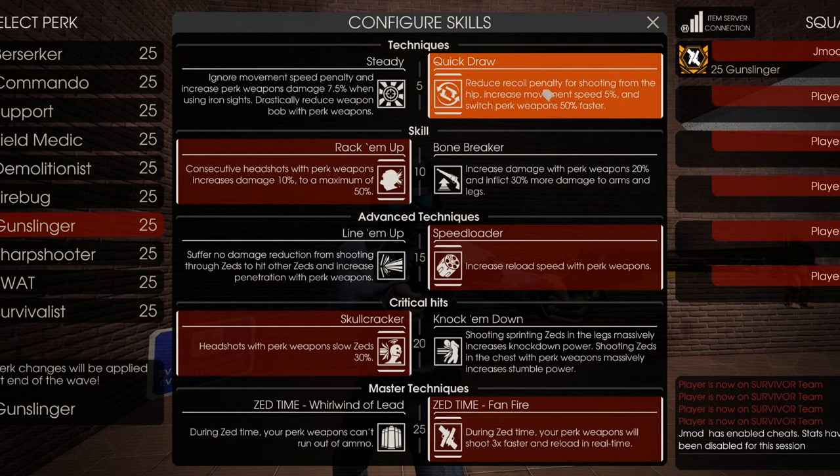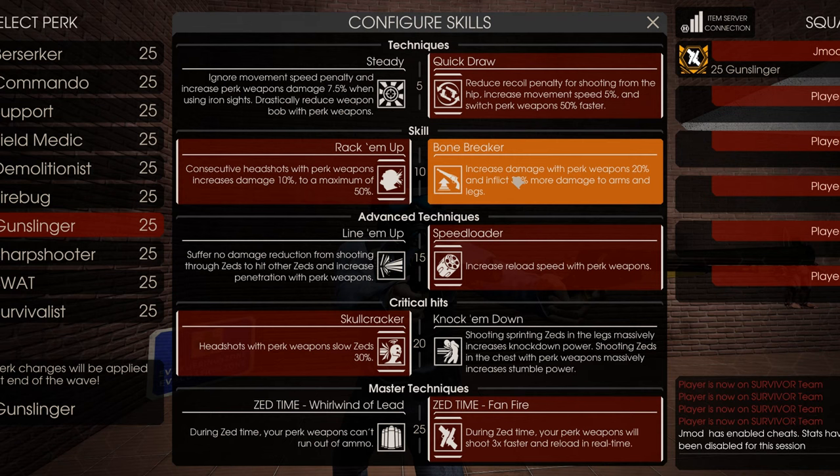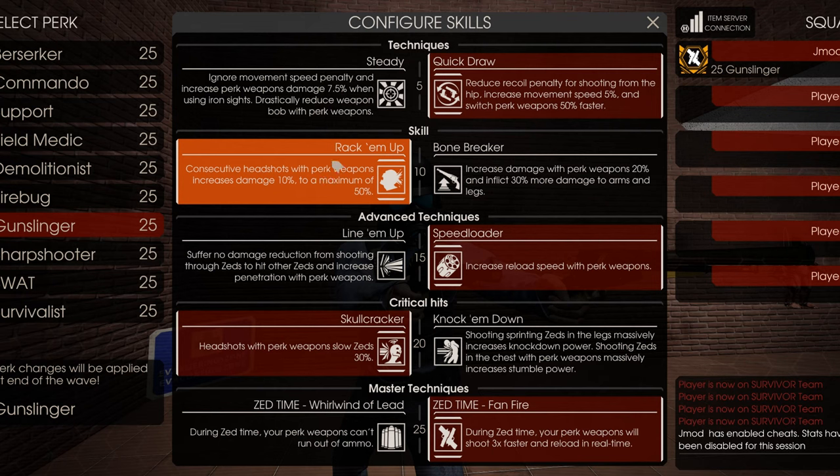Overall, you're going to want the increased movement speed, the reduced hip-fire spread, and the faster weapon swapping. Because you're going to have a lot of guns on you and you're going to want to swap them for as much DPS as possible. For Rack'em Up, I would always take this one. The Bonebreaker skill has 30% more damage to arms and legs, but this perk is all about headshots, so you don't want anything that doesn't benefit headshots.